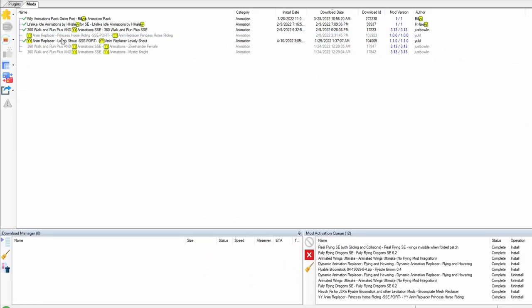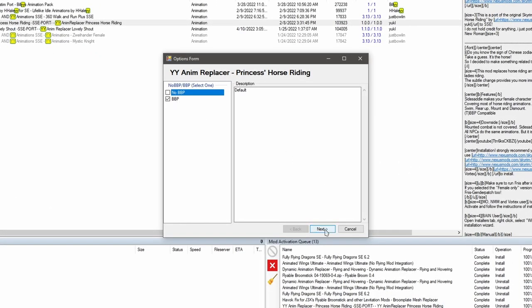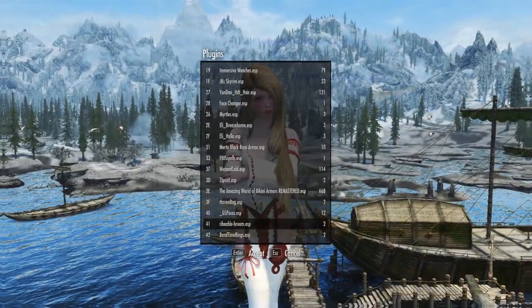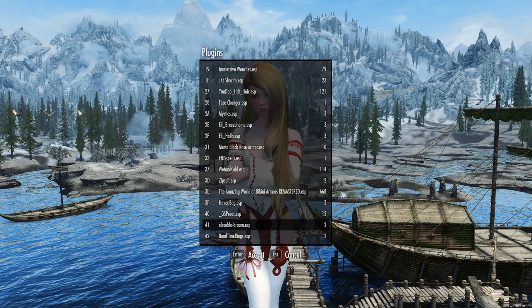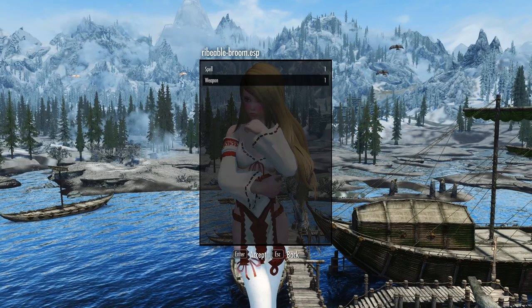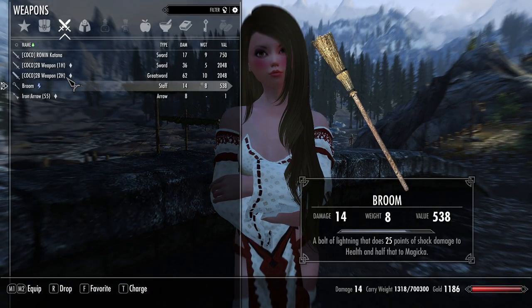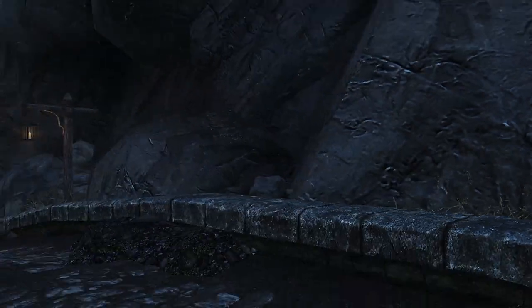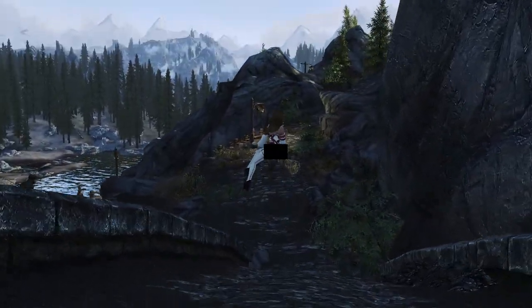Let's activate the Flyable Broomstick mod and activate the update — this is the Broom Mesh Replacer. And lastly, activate the Princess Horse Riding Animation Replacer. Choose the BBP version, click yes, finish. Run Nemesis and sort out plugins. Let's see what's inside the rideable broom ESP — it's a spell. Let's take that, and our broom — we're going to take that as well. To ride the broom, you've got to drop it. Choose it, press R to drop. Then a menu will appear that says Ride Broom, so press E to mount it.